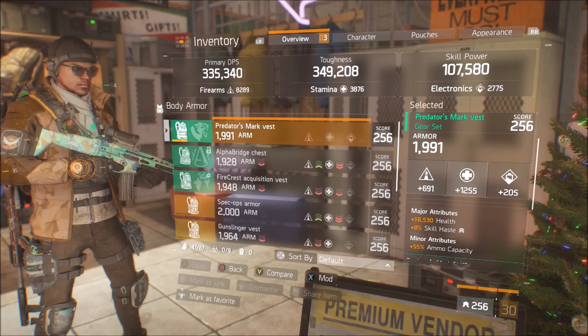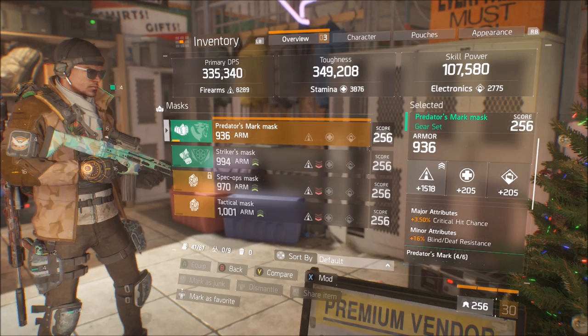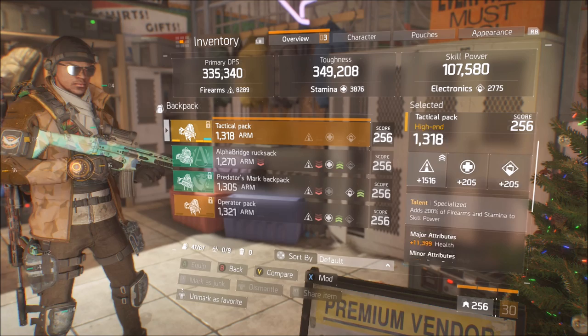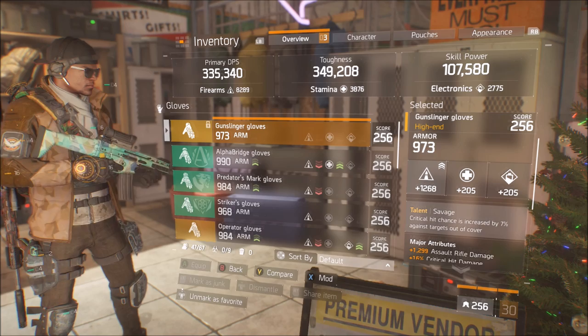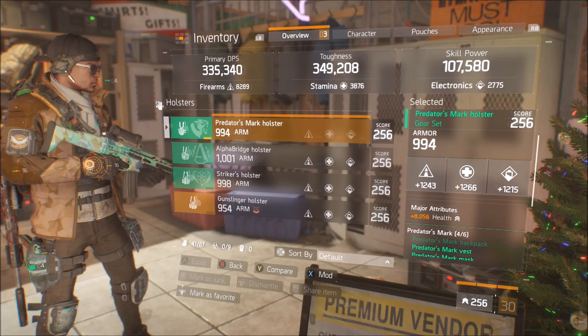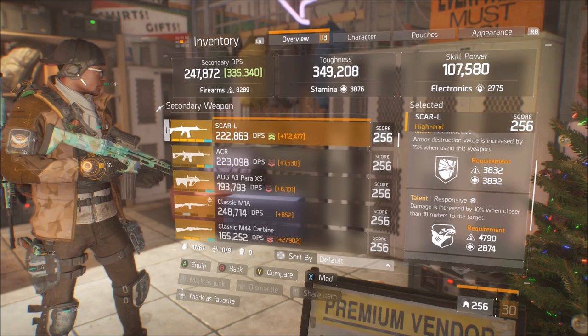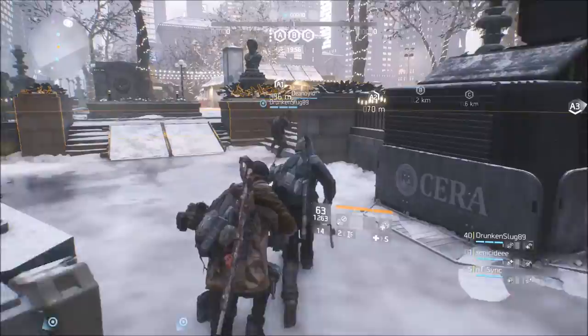The Predators Mark build I'm running — you can stop the video if you want to check it out exactly. This is not min-maxed by any chance, but I'm trying to get as much crit chance as possible because with this Scar-L, you need crit chance otherwise you're just going to get destroyed. The crits are very good and very high, hence why I'm running Savage Gloves and the Predators Mark build. But if you don't get crits, you're not getting anywhere. The Holster is rolled into Health. I've also got my trusty M700 Carbon as a secondary, but I will be using the Scar-L as much as possible. Let's get into the gameplay.